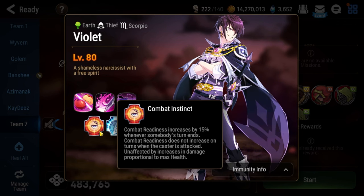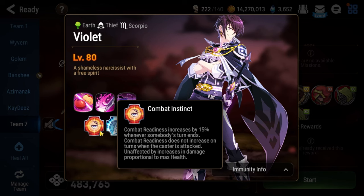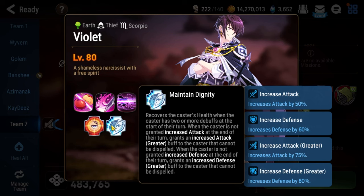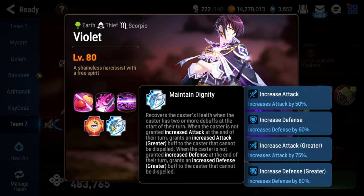Additionally, he is unaffected by increases in damage proportional to max health. That means Daydream Joker is not the best option for your damage artifact, and Commander Larina, while viable, is a weaker option overall. He also has the passive Maintain Dignity — he's going to heal if he ever has two or more debuffs on him.